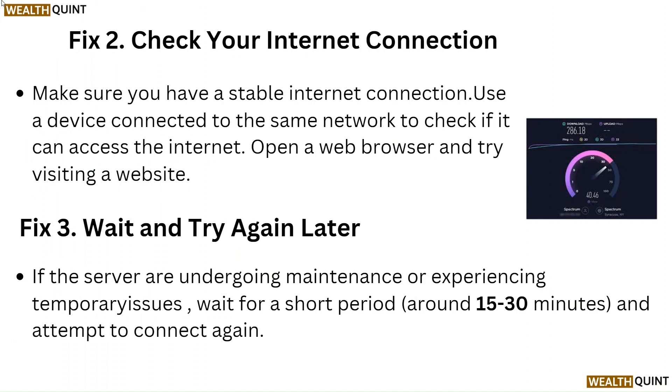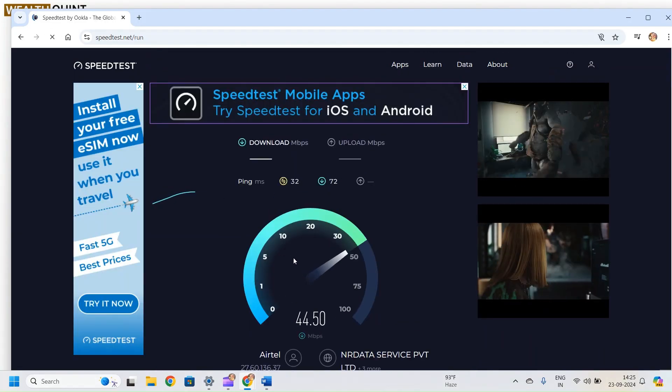Fix 2: Check your internet connection. Make sure you have a stable internet connection using a device connected to the same network to check if it can access the internet. Open a web browser and try visiting a website.